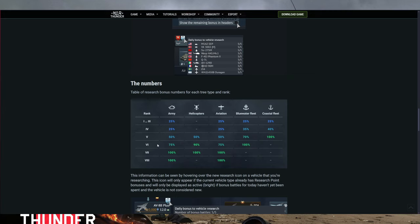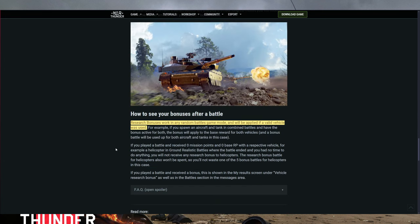For rank six it's like using a 75% booster. It's not terrible, but it could be more. After you complete a battle, you can also see where the bonuses come into play — it'll come up on the scoreboard at the end.